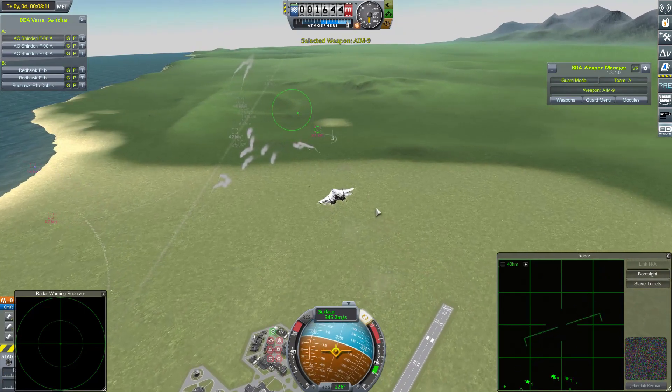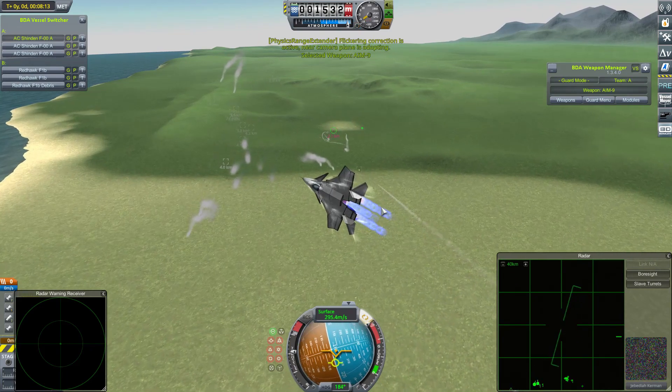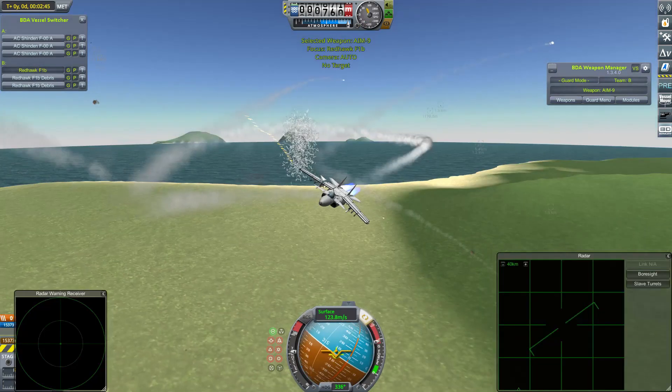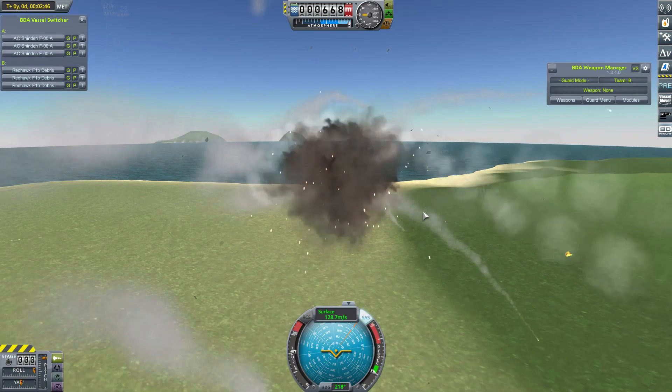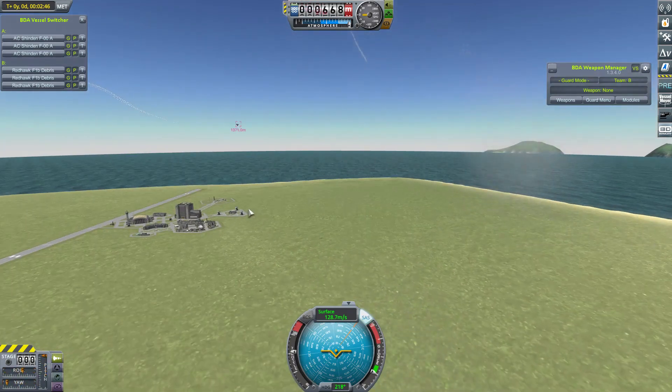The Sidewinders are more appropriate at this range, but the Redhawks are still armed with quite a few AMRAMs. That's another one of the Redhawks gone. We're down to just Rowena Kerman's craft, and that one is shredded. That higher Sidewinder count on the Shindens really made its mark, and that was a ridiculously short fight.